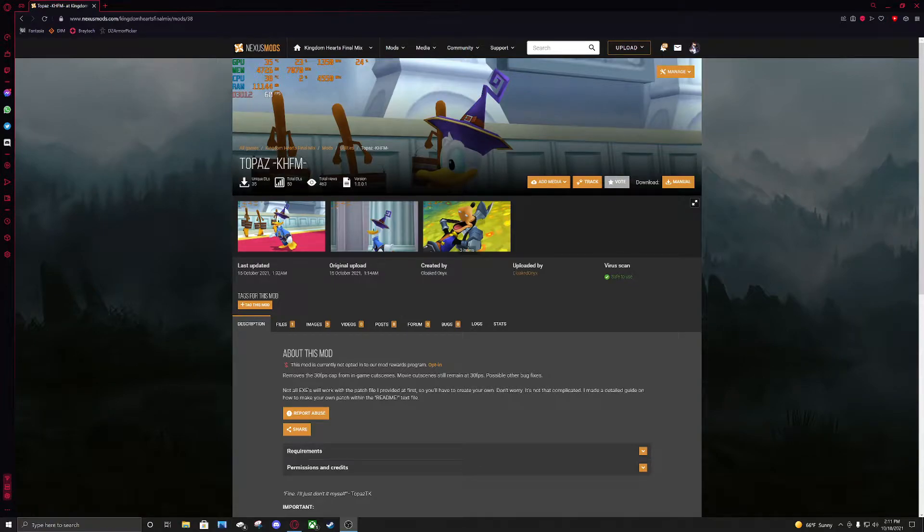Hey guys, Cloaked Onyx here. This is going to be a tutorial on how to create a 60fps in-game cutscene patch for Kingdom Hearts Final Mix.